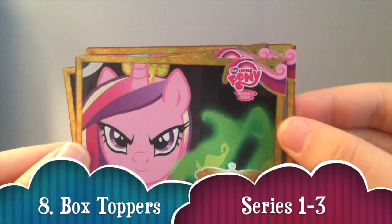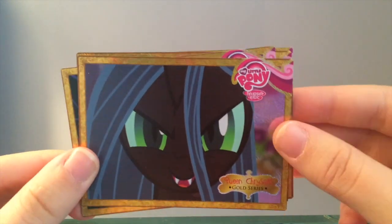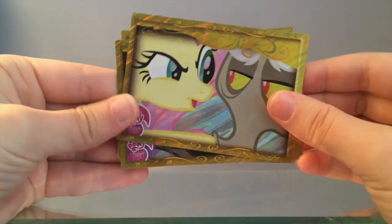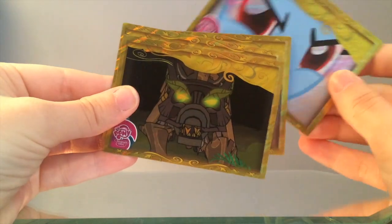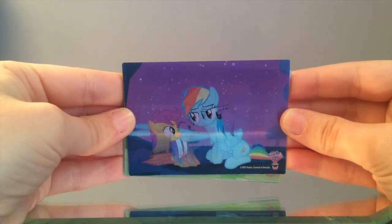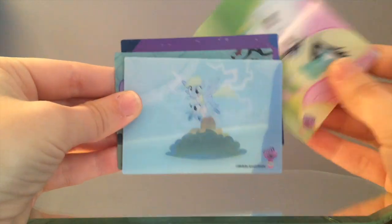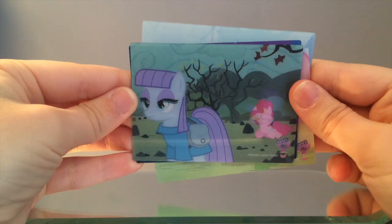Number 8: All Box Toppers Series 1-3. Box toppers can only be obtained by purchasing a whole box of trading cards. The special card will be placed on top of the 24 packs that come in each box, and there are 4 box toppers per series. The Series 1 and 2 cards were special gold cards, and the Series 3 cards were special lenticulars. While Series 1 box toppers are a little easier to get a hold of than Series 2 and 3, all these cards are pretty hard to get.